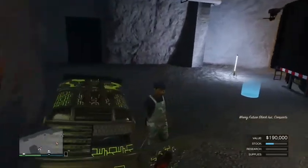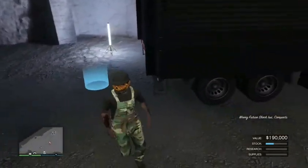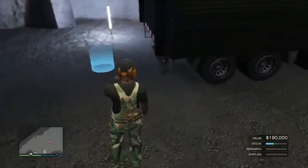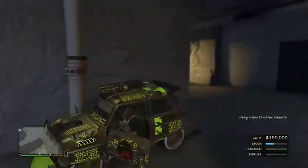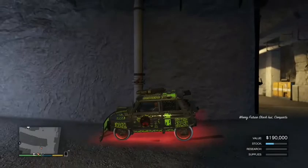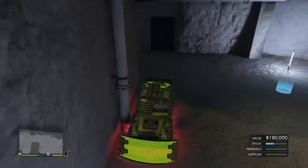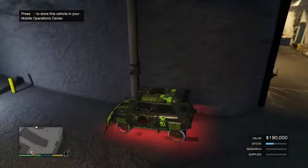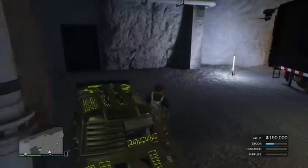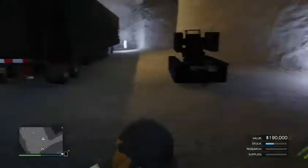Make sure you got that blue light right there. If it doesn't pop up you're gonna have to have the other trailer — the one without the front piece of it. Once you got that blue circle and the option to have the car go into your mobile operations center, you're good.